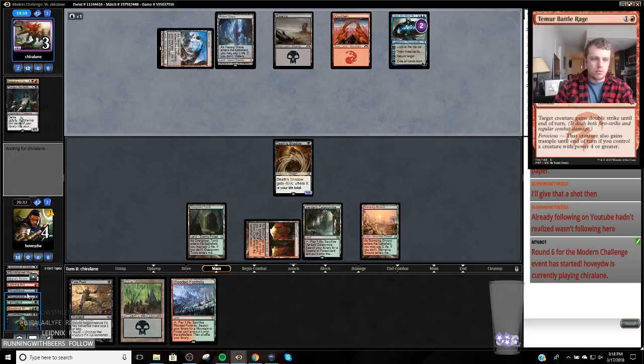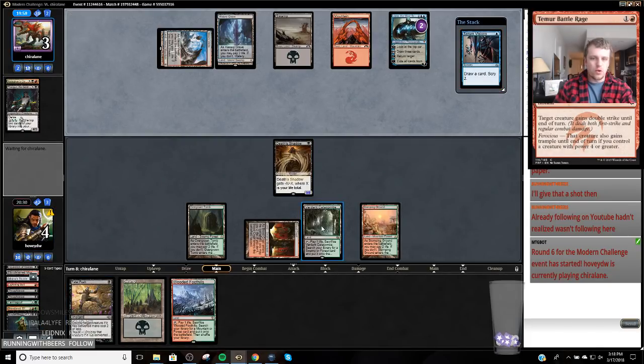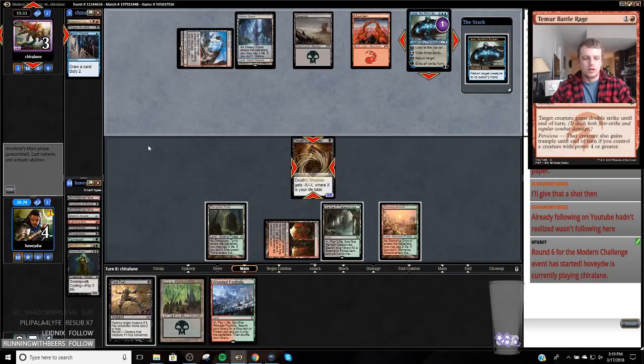We've got a couple outs — we have one more bolt. I can traverse for a basic Forest. If I rip Traverse or Bloodbraid Elf, I can go basic Forest and get it. We have four Traverses left in the deck, two Bloodbraid Elves. That's what I really want here — I really want a Bloodbraid Elf. I put a card on the bottom.